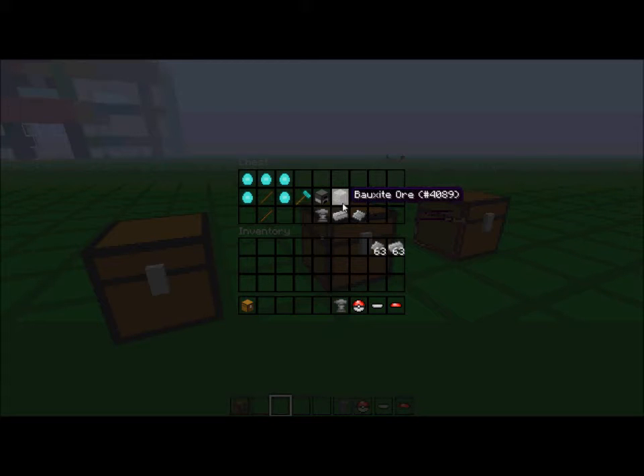The aluminum I was talking about — it's called bauxite ore. You mine it, cook it in a furnace, and you get aluminum ingots. Then on the anvil you put the aluminum ingots to get aluminum plates.